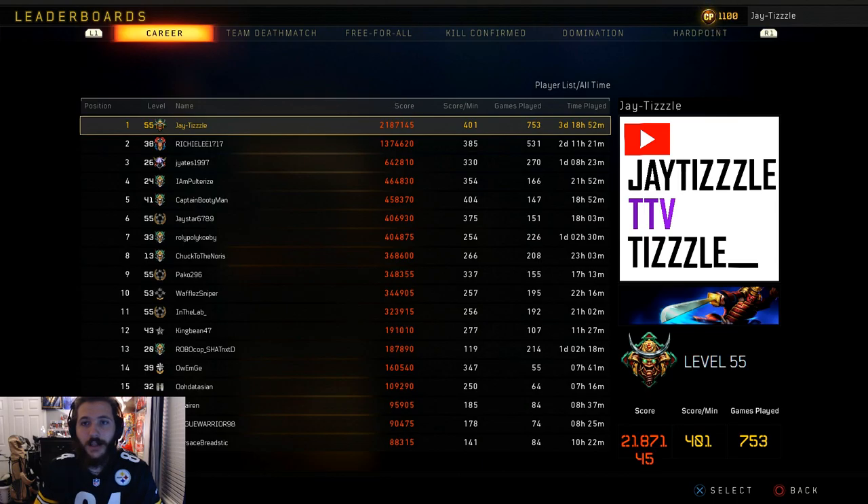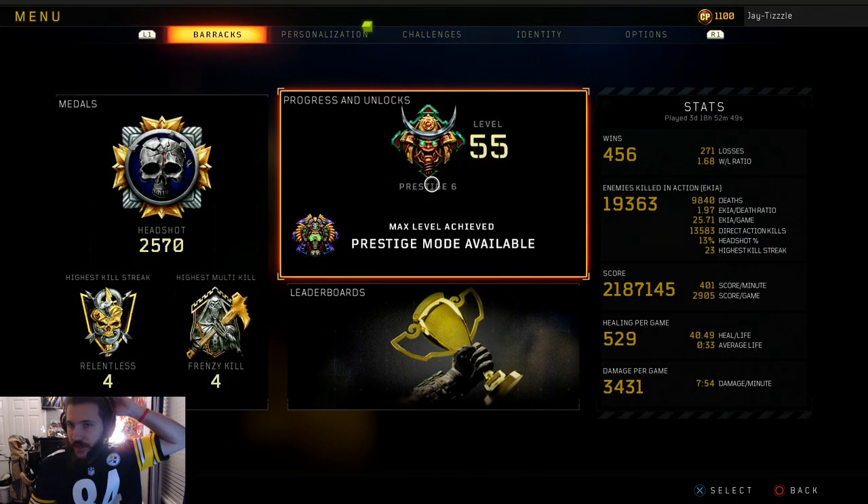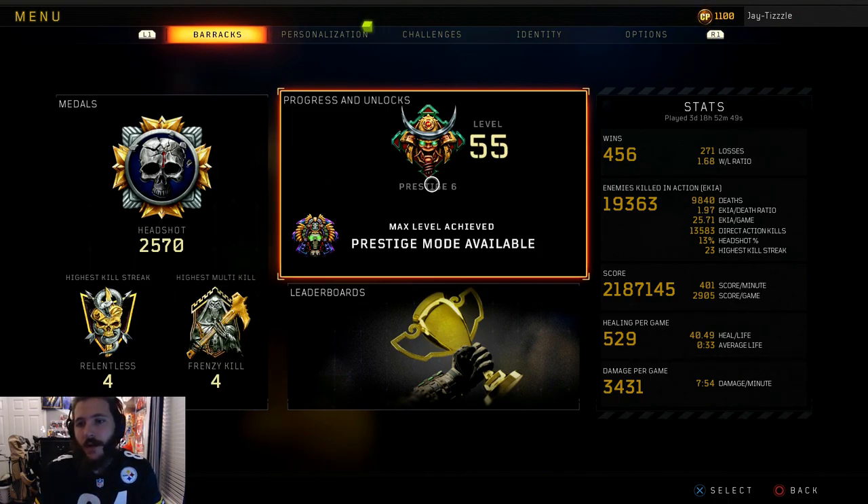That score per minute has gone down a lot because I've been playing hardcore free-for-all and you can't get a lot of score playing that. Games played: 753 games, three days 18 hours 52 minutes. For wins we have 456 wins, 271 losses, 1.68 win/loss ratio. For kills, we almost have 20,000 — 19,363 kills. 9,840 deaths. We've dropped below the 2.0 KD at 1.97, which will go up once I start using regular guns and not grinding dark matter.